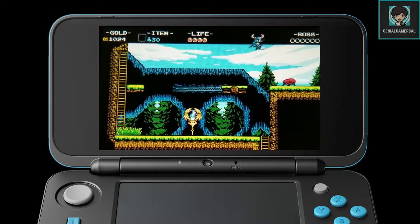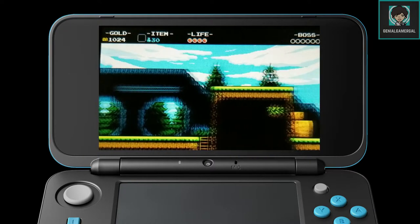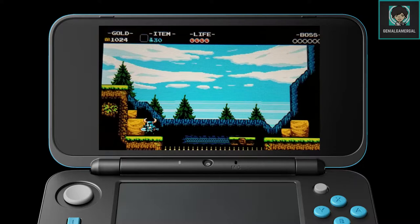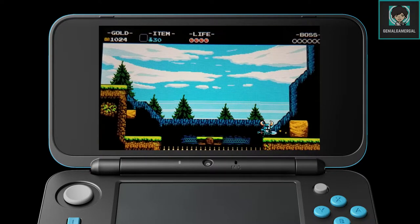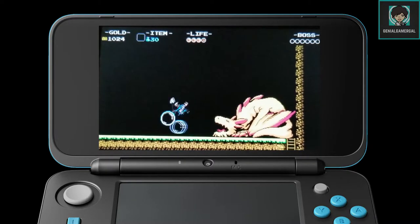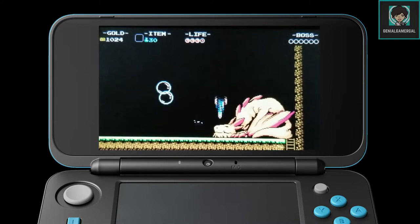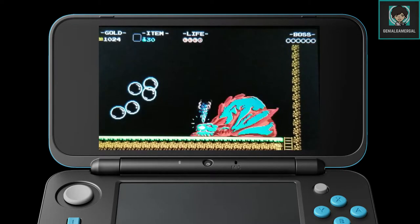Moving on to the controls — nothing too terrible or fancy. You use the circle pad or d-pad for movement; I prefer the circle pad as it's a little more precise. There are buttons to jump and swing your shovel, and some button combos for using magic attacks and a downward shovel attack. Overall the controls are pretty straightforward.